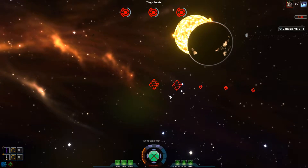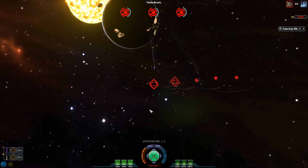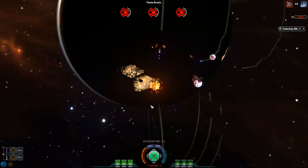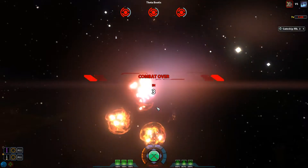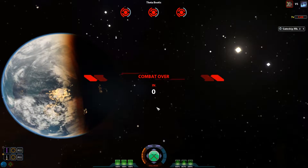I don't have any defensive structures, so I'm just going to have to speed this up and hope that the planet can take care of this. Maybe we destroyed one. Yeah, they are going to get down, aren't they? I think they got down — I think I lost a few civilians, hopefully not that many. I might have to build some defensive structures around this planet. The only downside is I have three worlds to protect and any one of them could easily be attacked.